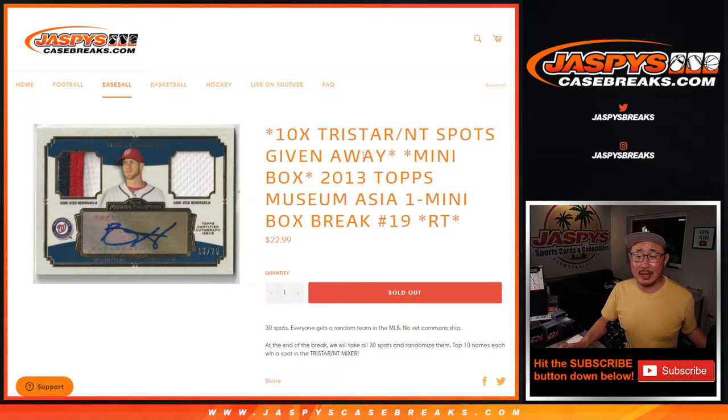Hi, everyone. Joe for jazpyscasebreaks.com, giving away 10 of those NT Baseball — National Treasures Baseball and TriStar Mixer spots here. This is the quick hitter, number four.